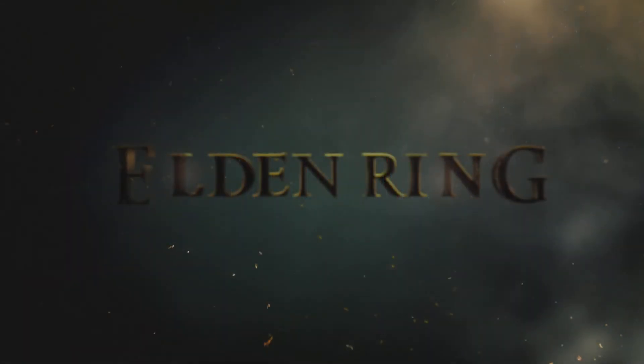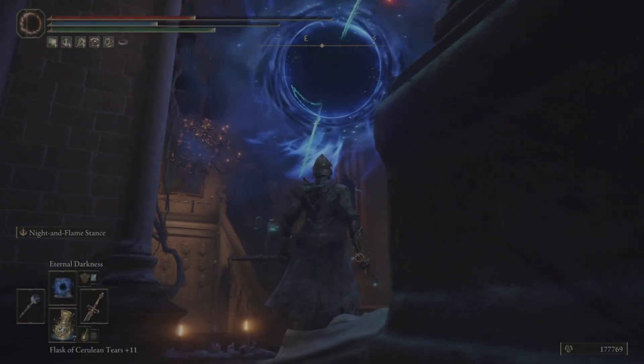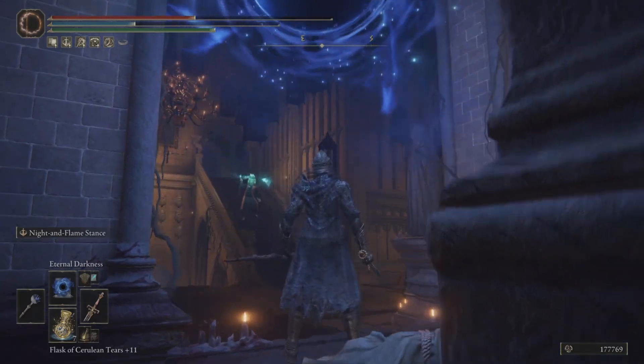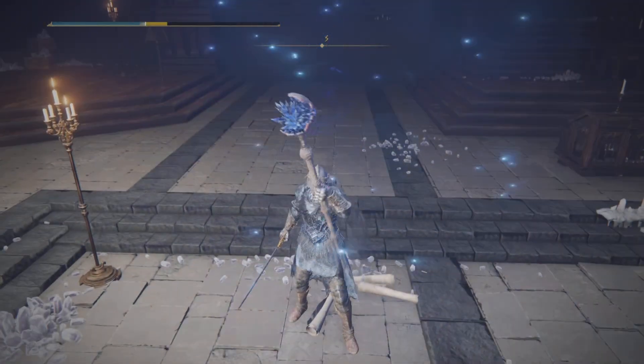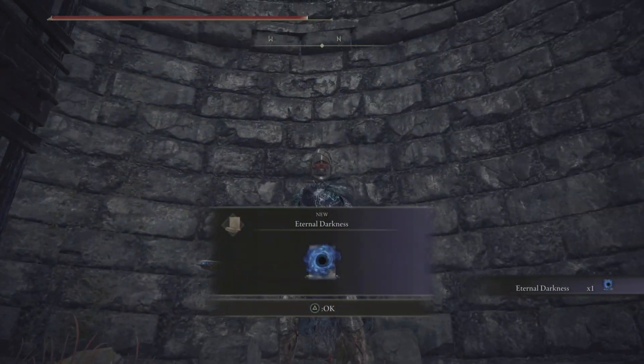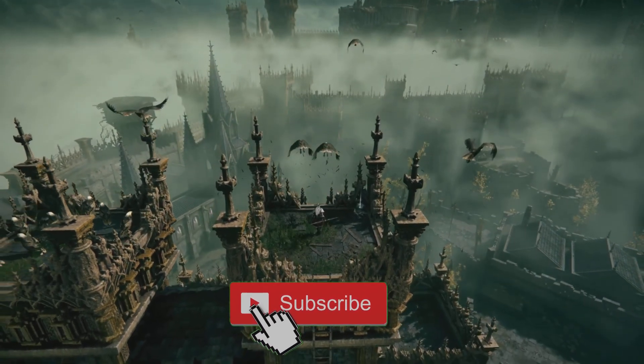Hey, what's up everybody? How you doing? Welcome back to Carpool Gaming and another Elden Ring video. Today we have an amazing sorcery to get after. This one can block all incoming attacks. We're talking about none other than the Eternal Darkness, and it can be yours today — I'll show you exactly where you need to go in order to pick this up.